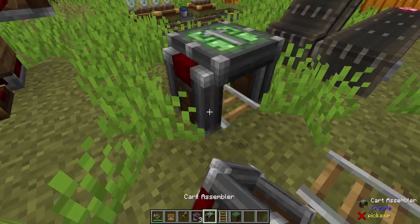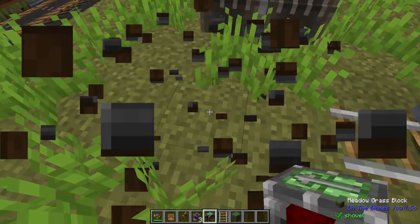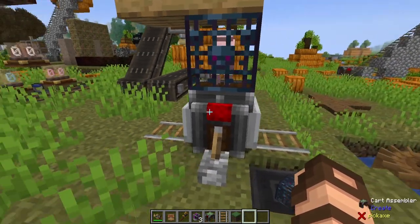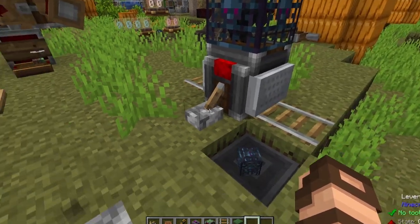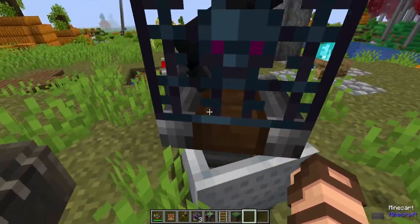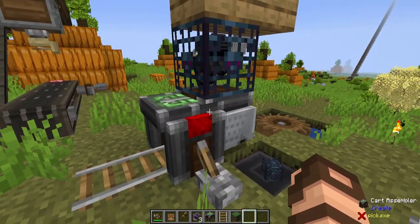Let's talk about cart assemblers. These now have a direction, and so do your contraptions. My little pig deployer — you cannot pocket these with a wrench anymore if it's a mob spawner, but they now have a direction. So if I push this forward it will go in one direction. Watch when I turn it around — it will actually turn by itself. It has a direction; it won't just go backwards anymore.